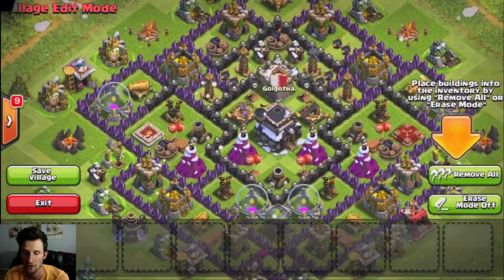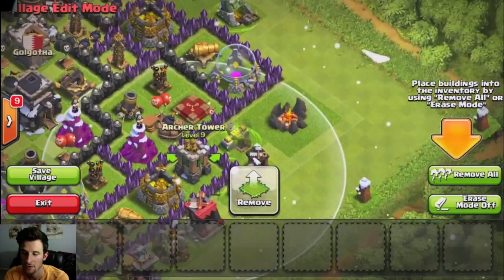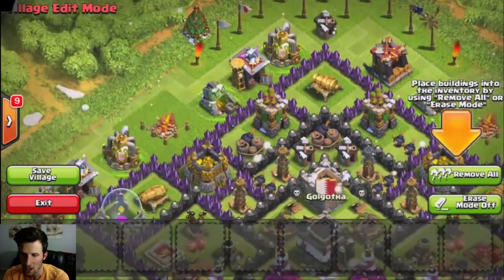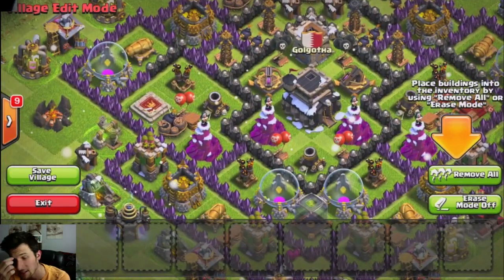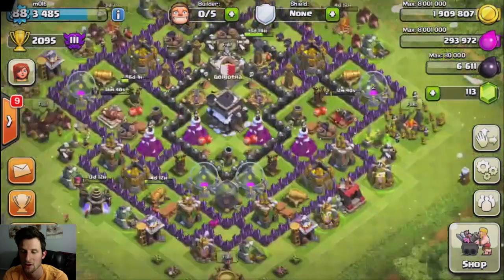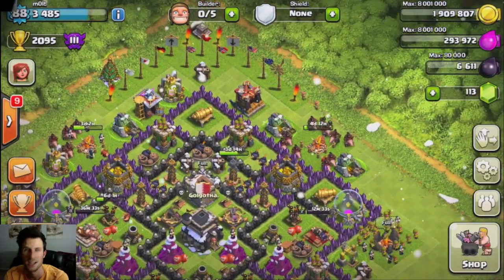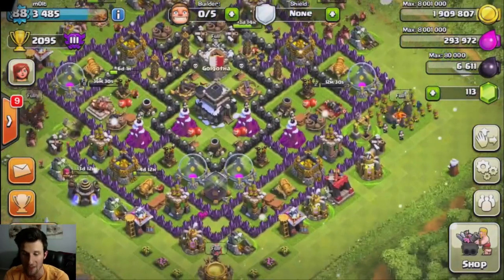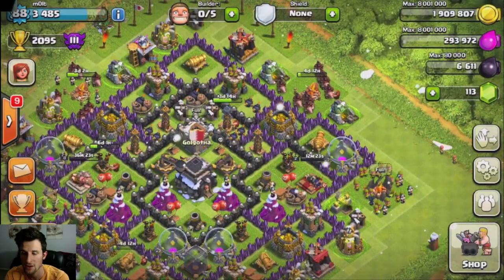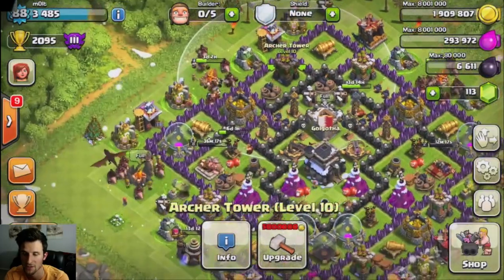I've laid out all the buildings pretty close together so that everything is well covered and I do my best not to give away free percentages. We'll see how this base turns out — as always, every base is trial and error and you can't make a perfect base the first time. I think this will work well against giant healer with the traps, against hog riders, and against anyone attacking with tier-one troops since I have a lot of defenses close to the edge.